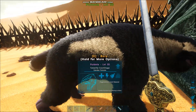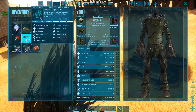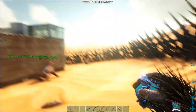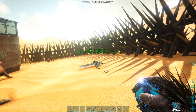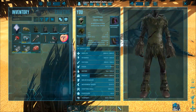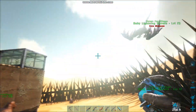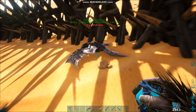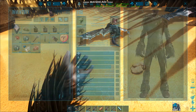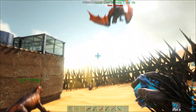Alright, so here they are. I got a poison wyvern - apparently it's sleeping. And then I've got a lightning wyvern. Probably should move that. Let's move this out. And then we have, of course, the fire wyvern.